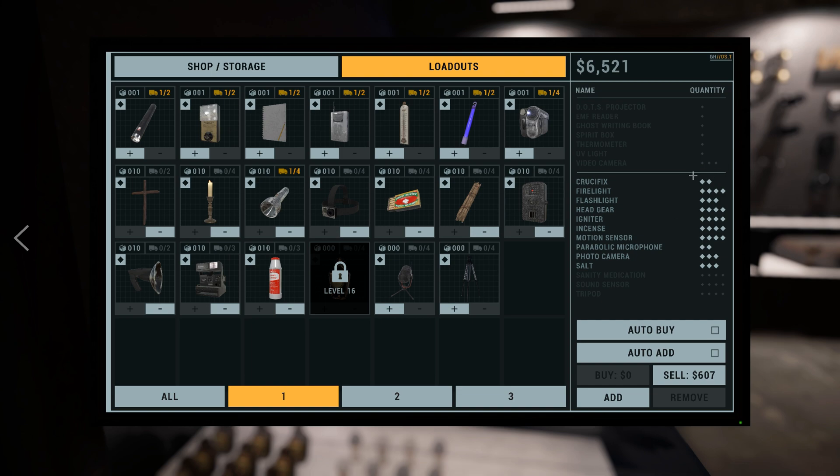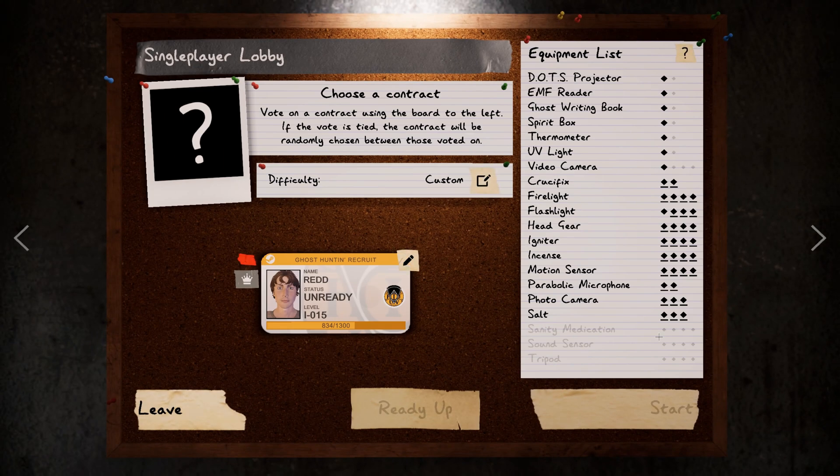I've added 2 crucifixes, 2 firelights, 3 flashlights, and so forth. And when I click add, it will add this selection of items to the equipment list, as you can see here.